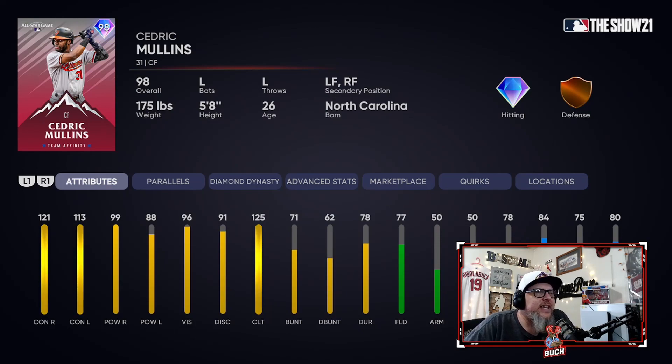Cedric Mullins — his defense is God awful in center field. That's why I have him where I have him, because this card rakes. He hits everything, but again he's just going to be a bench card. He hits left-handed but he hits against lefties and righties. He doesn't have defense at all — I've used him a couple times in center field and he gets really bad animations. So I don't recommend playing him unless you're absolutely desperate. You can maybe play him in left field. But he rakes — this card hits very well. That's why he's as high as he is, only because of his swing and the way he hits.